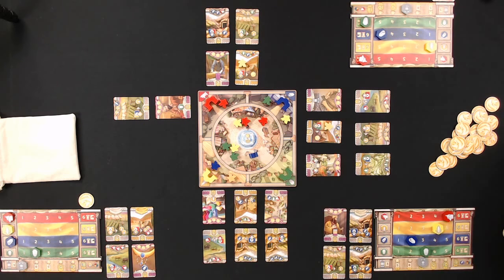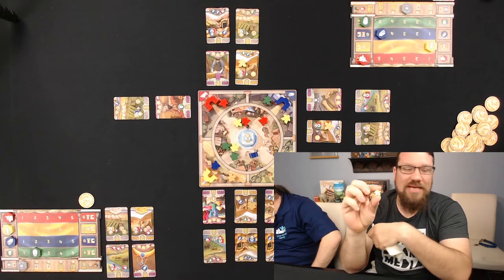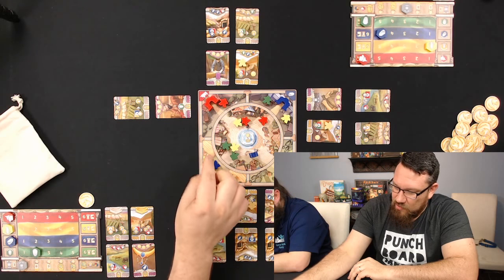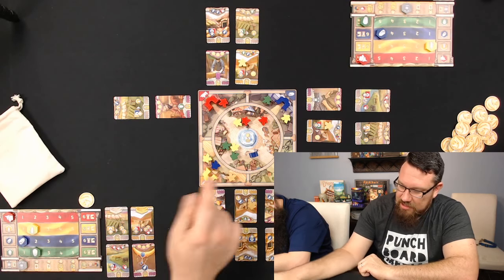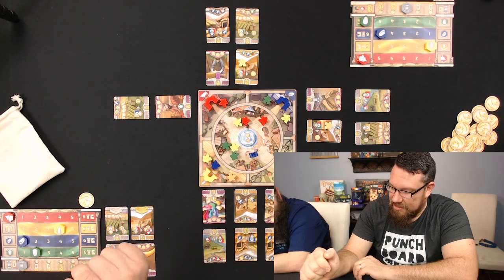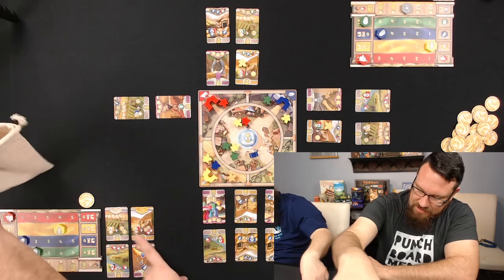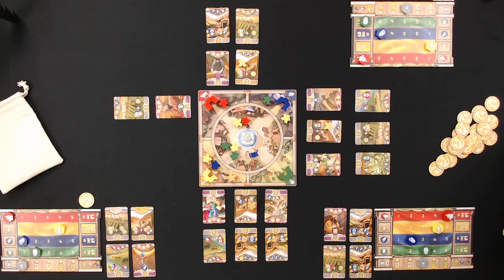Bob pulls a yellow meeple and places it at the yellow gate, getting two yellow plus two blue. He doesn't interact with the Lydian merchant and pulls back a card: if he places a Lydian merchant at a yellow or red gate he'll get two wheat and two cattle — a beastly card.